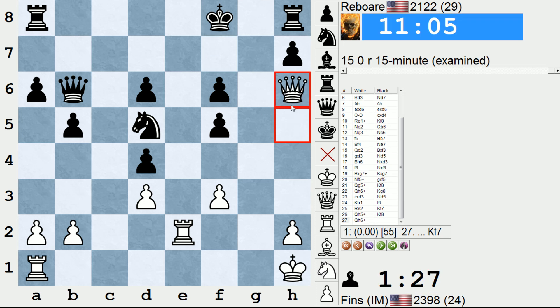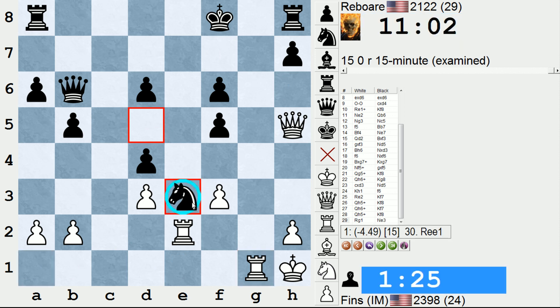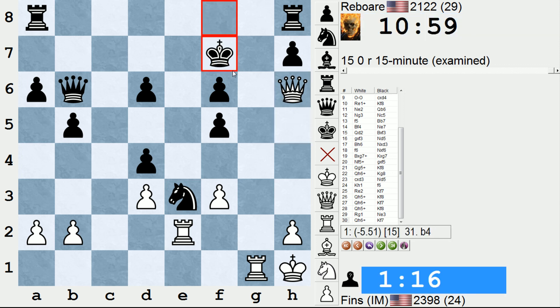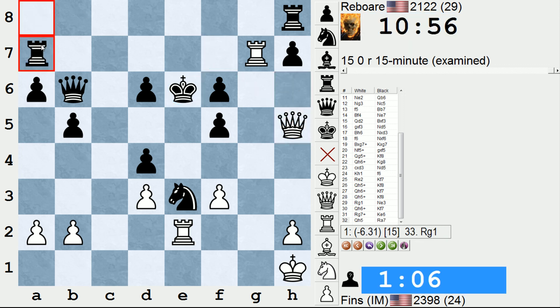King f8, check, queen h6 — we have a draw in hand. Check. What if I go for more like rook g1? Knight e3. You see how this knight can insert itself to block a file for my rook at a key stage and kill off my attack? Sure, and now even though my pieces can invade a little bit, it doesn't matter. His king is feeling at home in the center of the board, thanks to this knight blocking my play. Queen h5 trying for this — rook a7 defending. And black is winning.